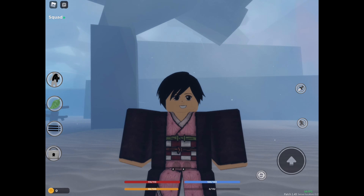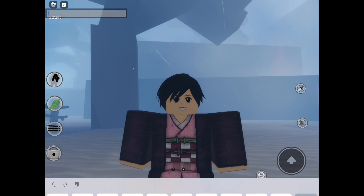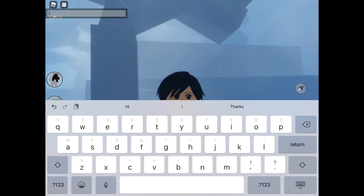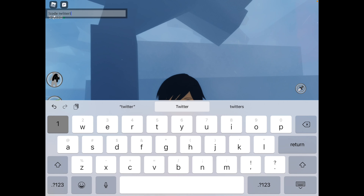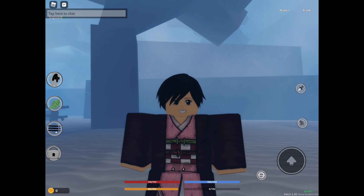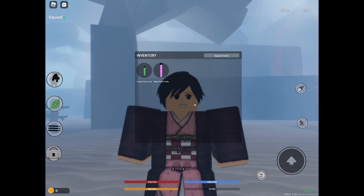Now click the chat icon again. The second code is going to be a wipe potion. The good thing is you can claim it and use it later if you need it. It's exclamation point, small letters C-L-D-E, space, small letters T-W-I-T-T-E-R-1 — and enter. Let's click the backpack to show it's working — wipe potion code is here!